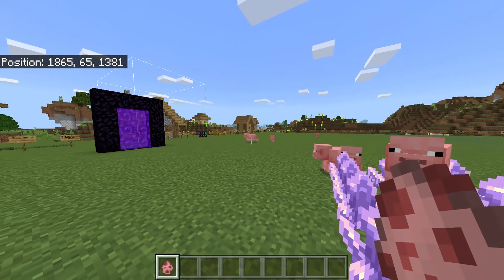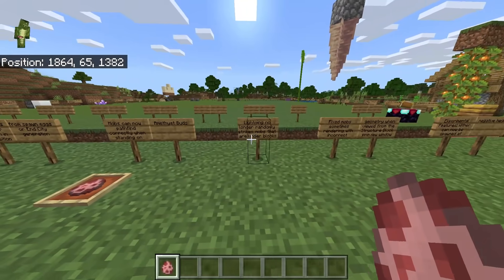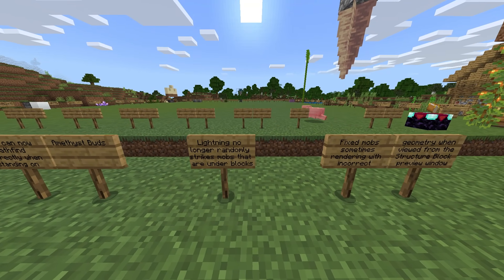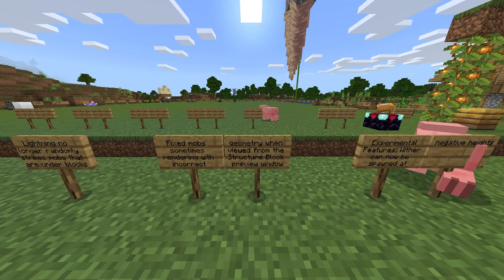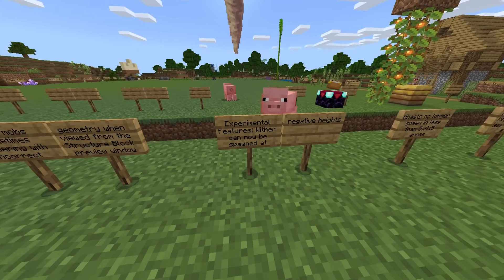Mobs can now pathfind correctly when standing on amethyst buds, clusters, etc. — we can put these on here and they can now traverse and go across these without any problem. I've been testing this, which is why there are so many pigs in my world. Lightning no longer randomly strikes mobs that are under blocks. Fixed mobs sometimes rendering with incorrect geometry when viewed from the structure block preview window.